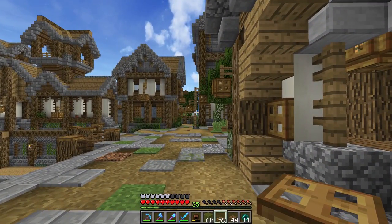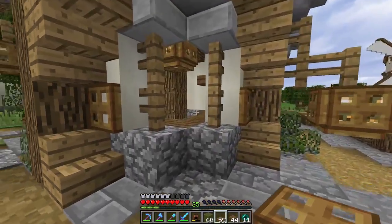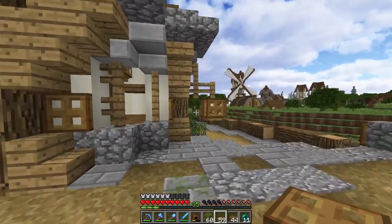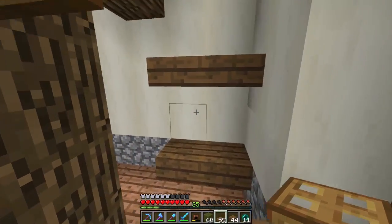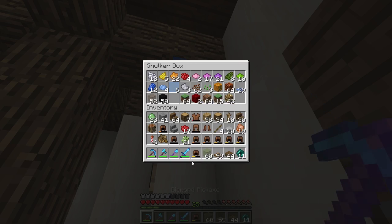Hello everybody, welcome back to another episode here on our single-player world. I'm ready for this episode - I've got something a little bit weird, and this could be something that's going to turn out horrible, or it could be something that turns out great. But we're starting off with the great news: I have found a hidden shulker box right here.